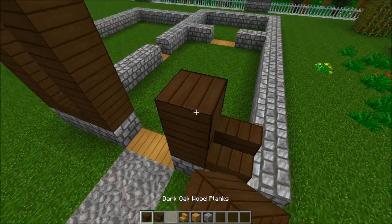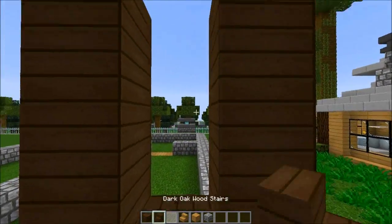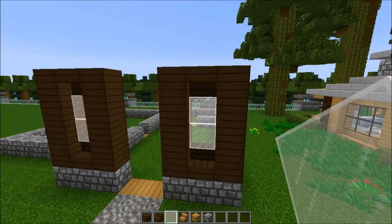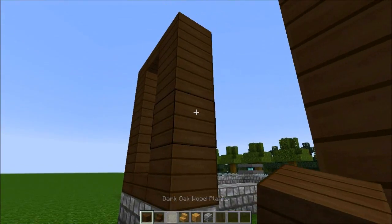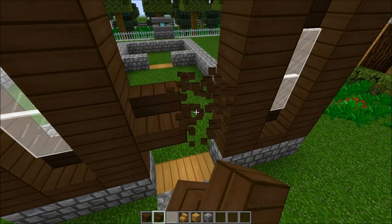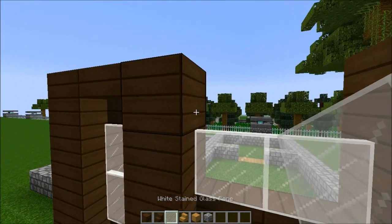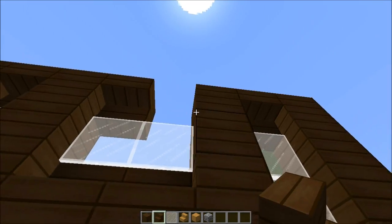One in there, one two three four, one two three four — an upside down stair, then boom boom, we get a nice cool window for the library. Now what you could do — put that like so, and we have a nice cool window above the door and it will look fantastic.